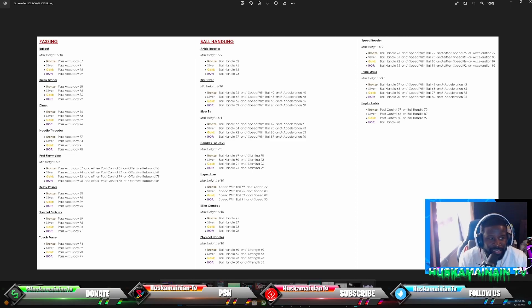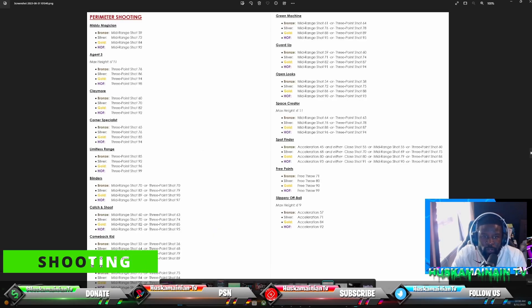Speed Booster requires ball handling 76, speed with ball 72, and either 75 speed or 79 acceleration for bronze. For Hall of Fame: 95 ball handling and 91 speed with ball, or either 92 speed or 93 acceleration. You don't even need a 99 to speed boost, which is not too bad.